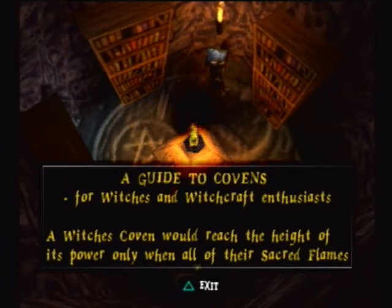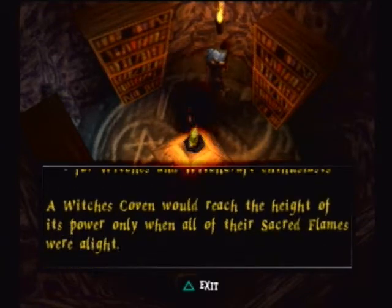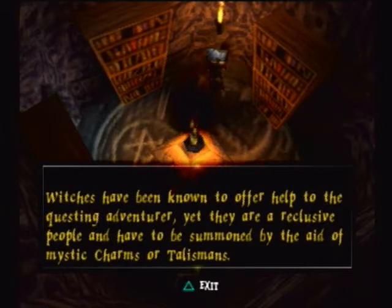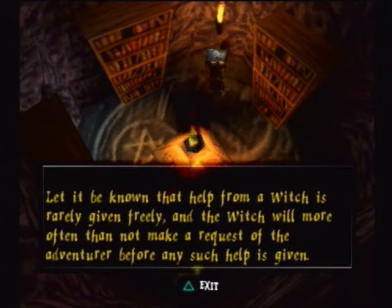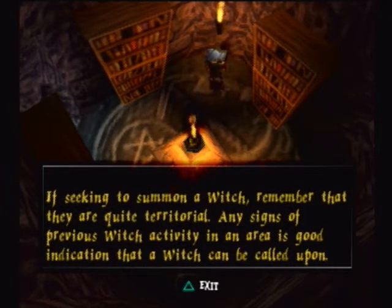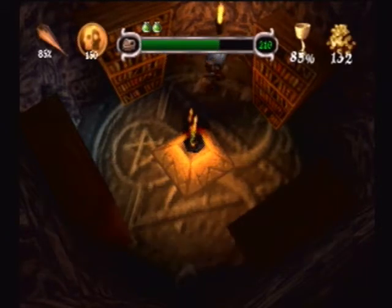"A guide to covens for witches and witchcraft enthusiasts. A witch's coven would reach the height of its power only when all of their sacred flames were alight. Witches have been known to offer help to the questing adventurer, yet they are reclusive people and have to be summoned by the aid of mystic charms or talismans. Help from a witch is rarely given freely — the witch will more often than not make a request of the adventurer. Any signs of previous witch activity in an area is good indication that a witch can be called upon." There isn't one here but there will be later on.